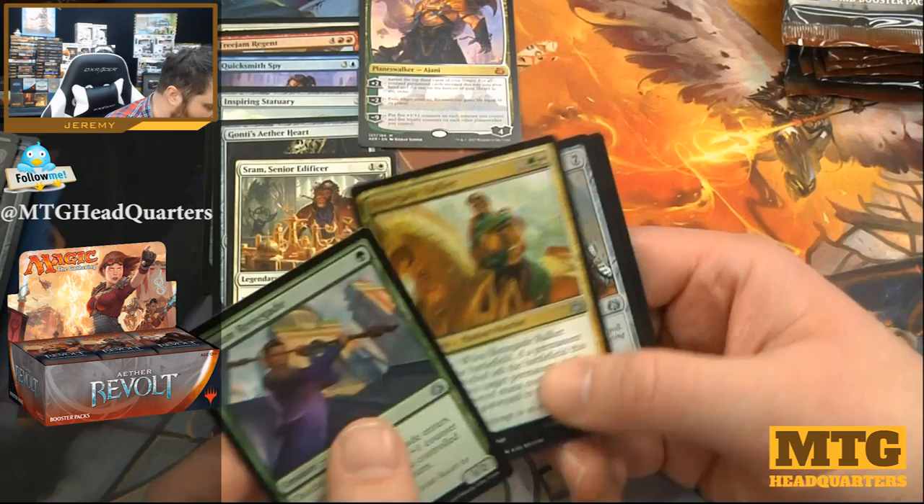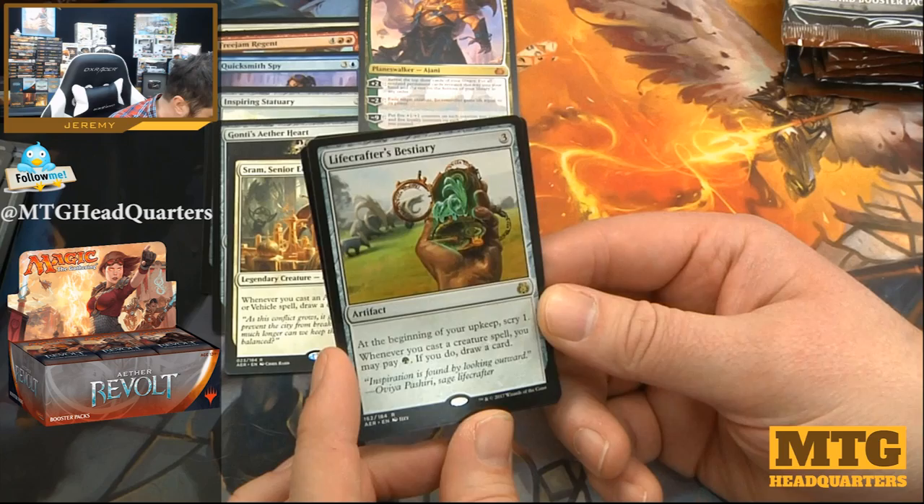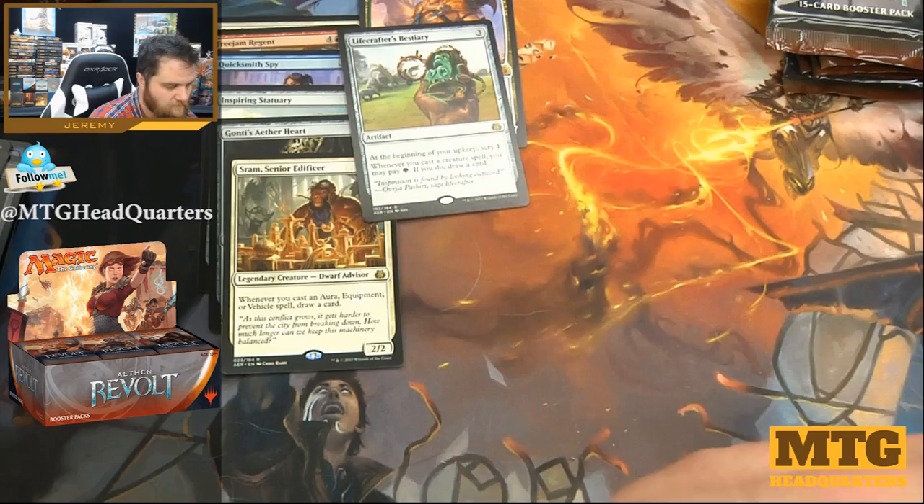Nerium, Renegade Rallier, Barricade Breaker, Lifecrafter's Bestiary — three mana, at the beginning of your upkeep scry one, very strong. Whenever you cast a creature spell you may pay one; if you do, draw a card. That's also very strong.